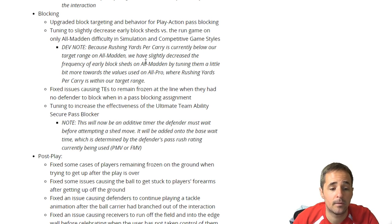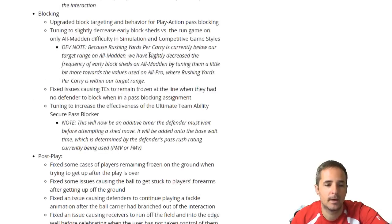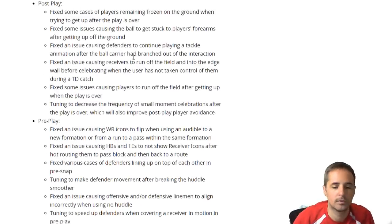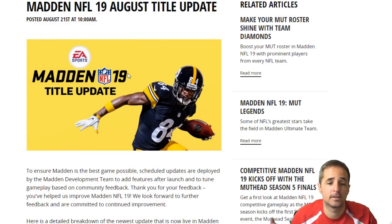Now the last update I want to specifically call out, besides all this other great stuff you should definitely go in and read about, is quarterbacks who are left-handed. So if you've been using Steve Young or Mike Vick — a lot of people out there use Mike Vick — sometimes they would look back to the line of scrimmage, and that has been fixed as well.